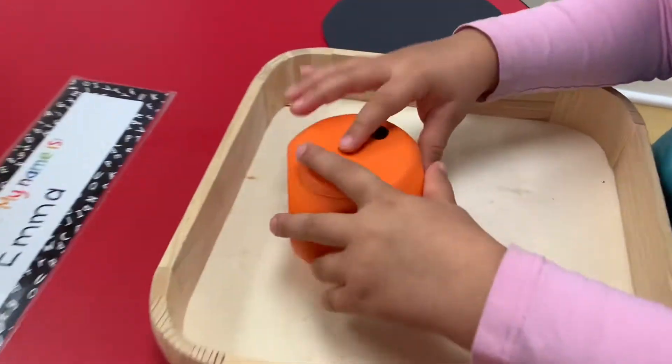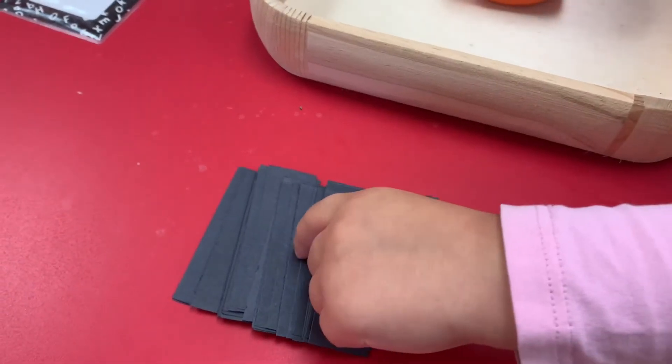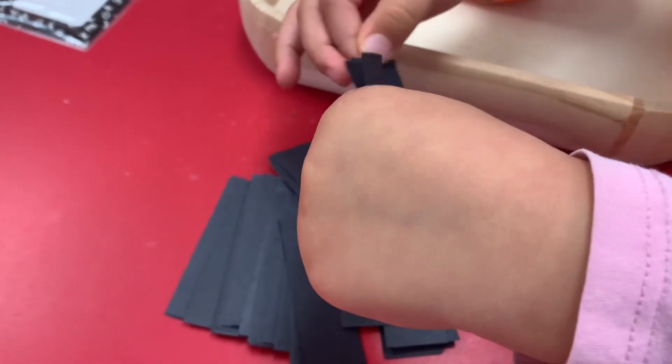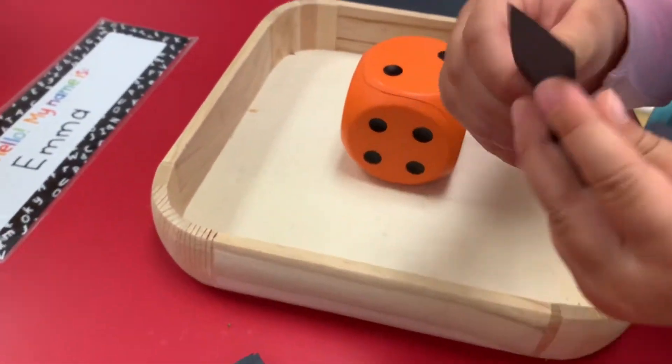What did you get? Two. Okay, so you're going to get two legs. Can you choose two legs from the pile? One. Perfect.